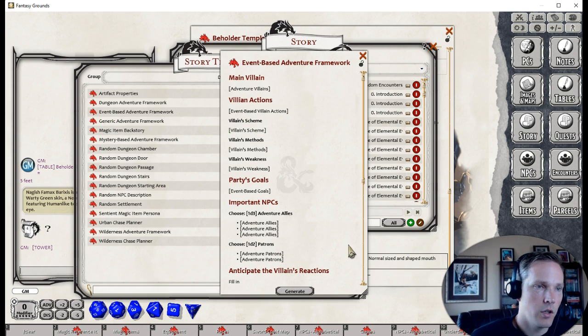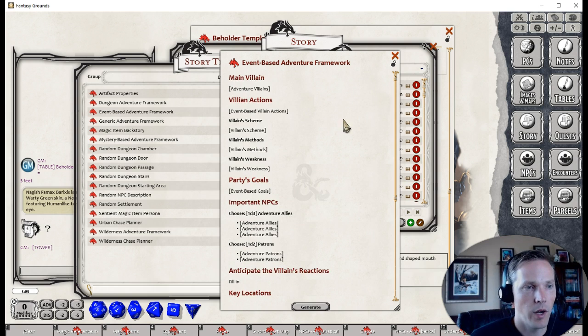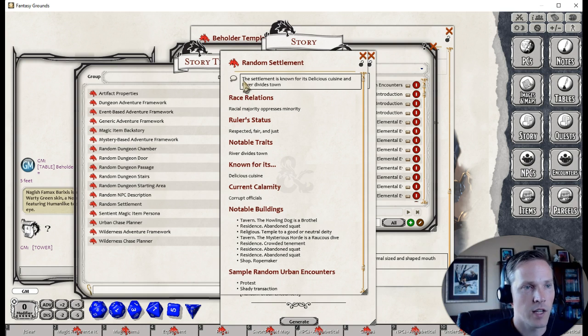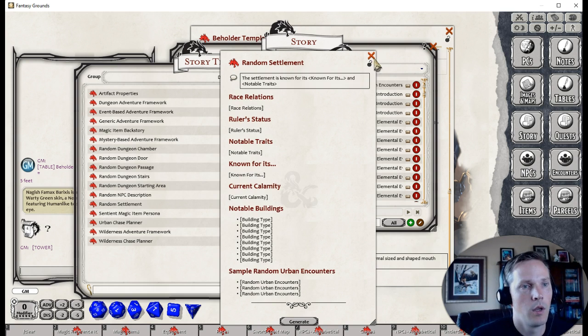There's also an event-based adventure framework template with similar content plus important NPC slots you can fill in, and fields for dice rolls. The Random Settlement template generates a boxed text description — for instance, 'the settlement is known for its delicious cuisine and a river divides the town' — along with race relations, ruler status, and notable buildings. You could expand it further with building images, floor plan maps, and tavern types to create a fully randomized town generator.